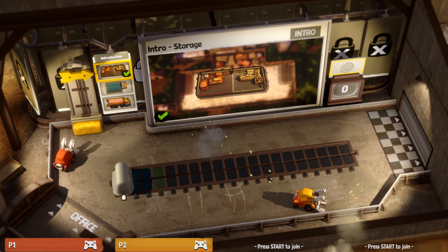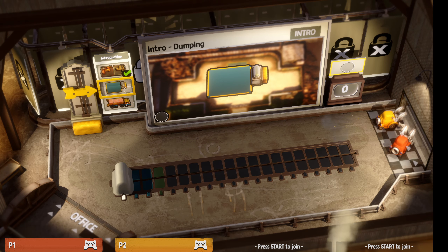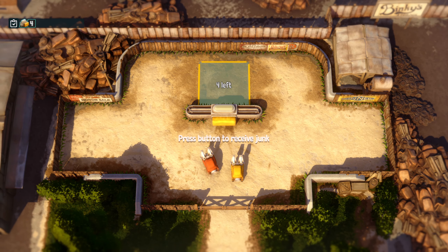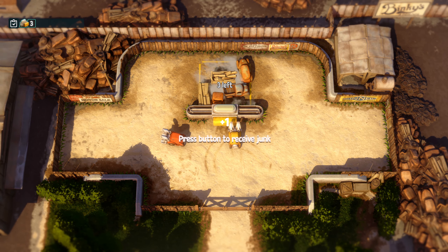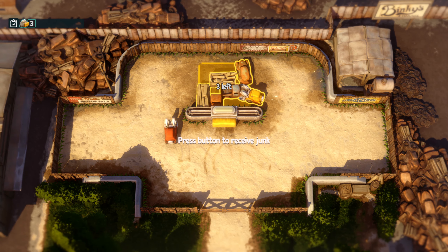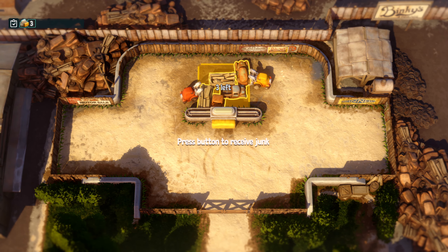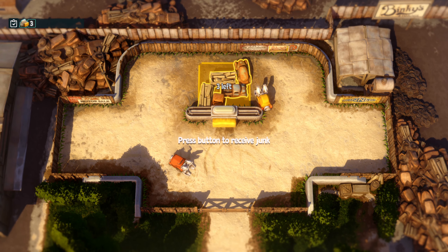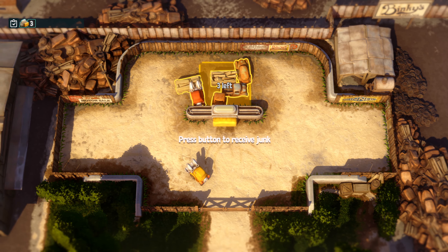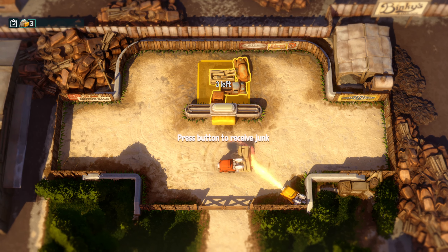That was intro storage. What other team games have we done? There was Spookaboo, Moving Out, and Overcooked. Okay, so what are we supposed to do? Press button to receive junk. Press the yellow button. Three left. We've already received them — the question is what do we do with them? Press button to receive junk. Bring it over here maybe.